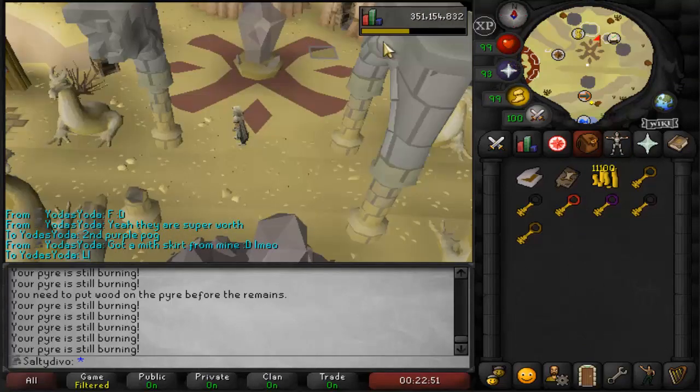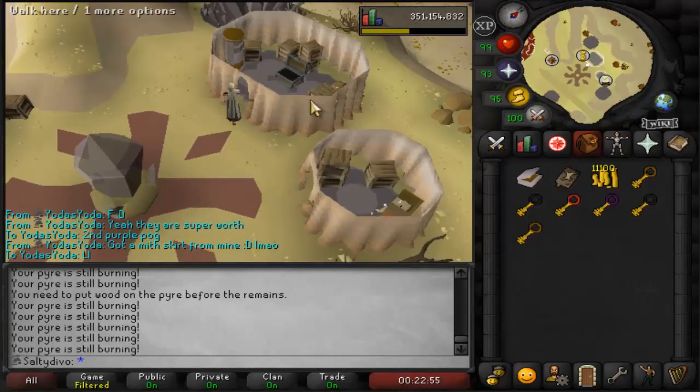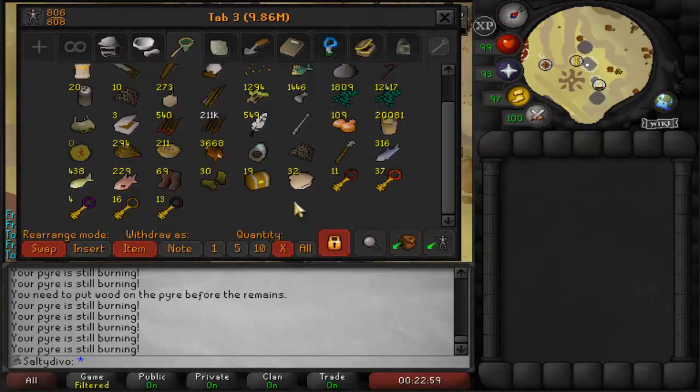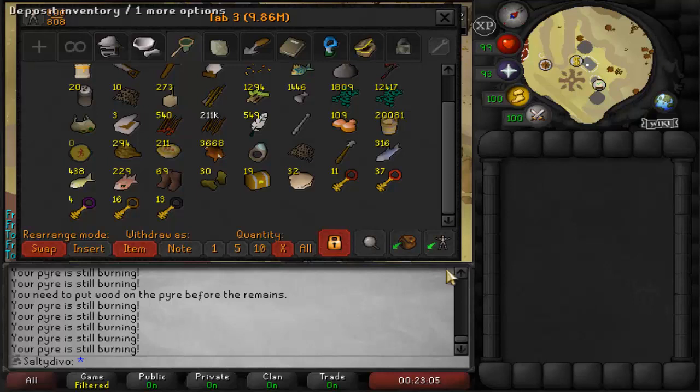Someone kept telling me that these new shades actually go for almost 30k, so I guess it's nice for main accounts. Let me pause for a second because I'm bad at math — so I got exactly 80 keys, because I had one before I started burning. We got 80 keys to open from burning 100 remains.